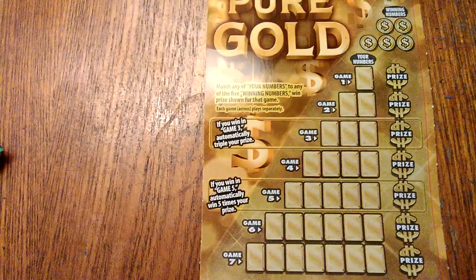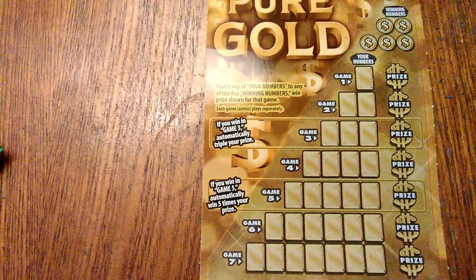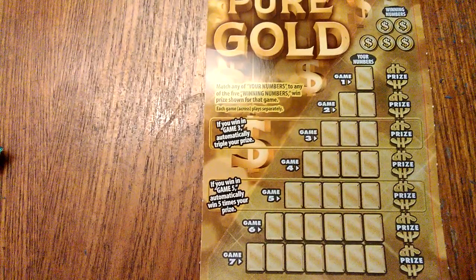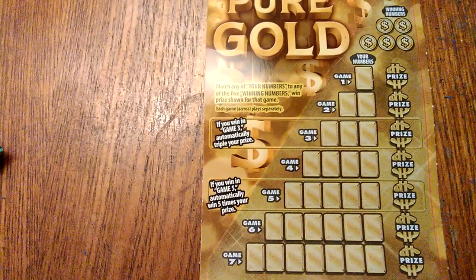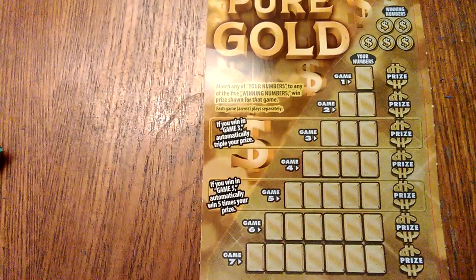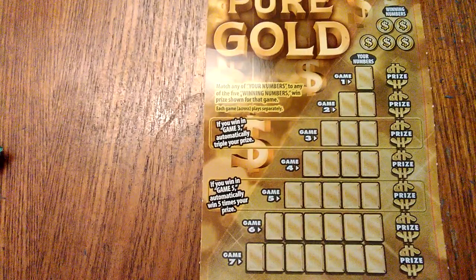And go to the Pure Gold right here. Top prize $250,000, ticket number 28, seven games total. Game three you can triple your prize. Game five you multiply your prize by five. Let's get started with the winning numbers.